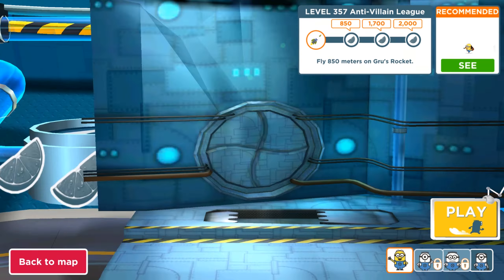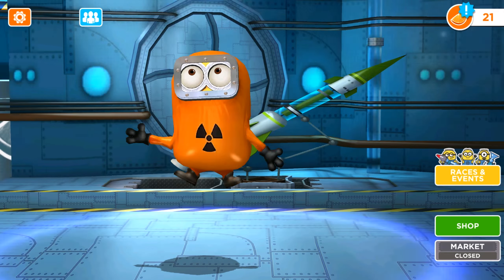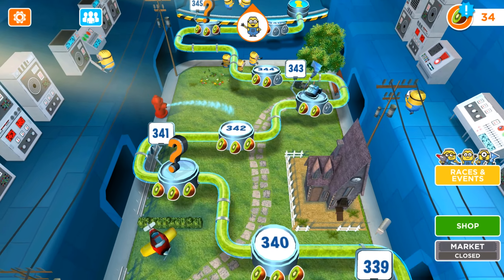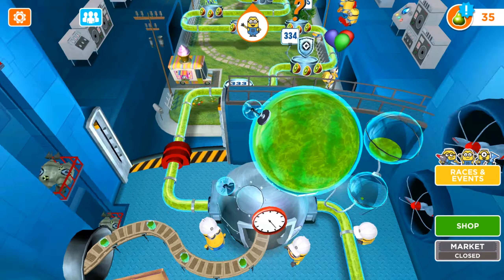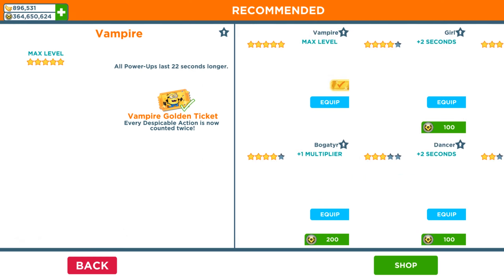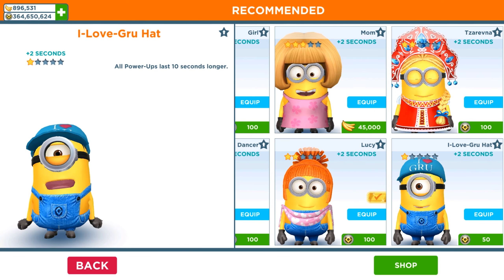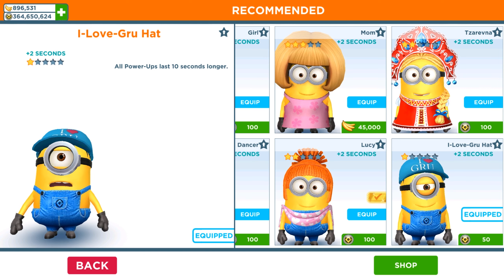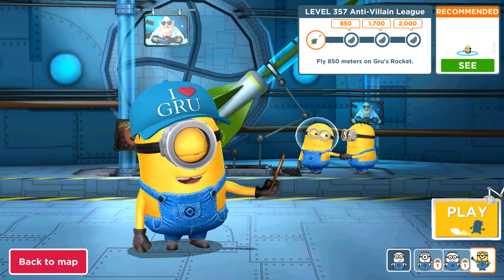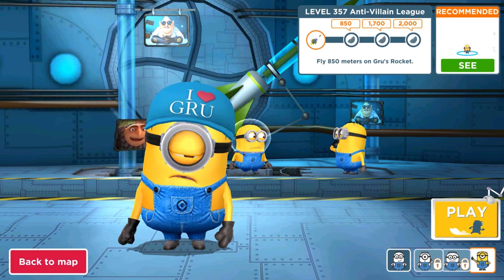It's level 357: fly 850 meters on Groove's rocket. It's perfect, but first let me show you all previous levels and areas we completed, from level 200 to 357. We are planning to expand all the levels up to 700 — that's our goal. All power-ups last 10 seconds longer — that is the power of our I Love Groove hat Mel. Now I'm going to play with this character; it's one of the coolest outfits for the Mel minion.